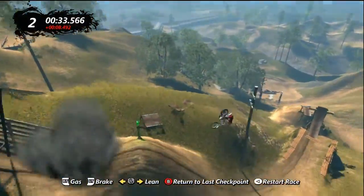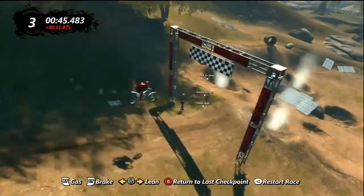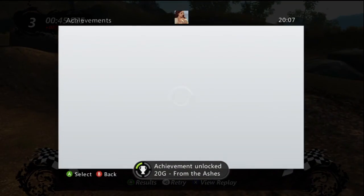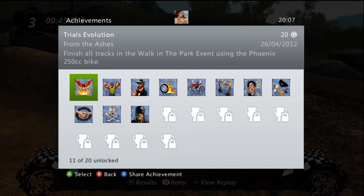Once you've done all 5 levels, that's it — the achievement should just pop up for you for 20G. And there we go, that's popped up there — the achievement for From the Ashes: Finish all tracks, Walk in the Park, using the Phoenix bike.